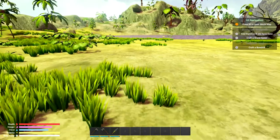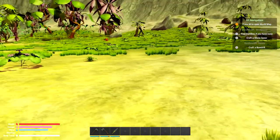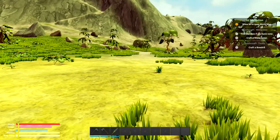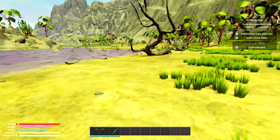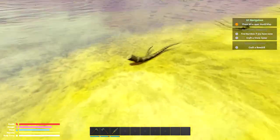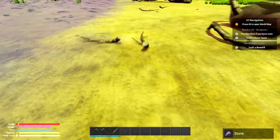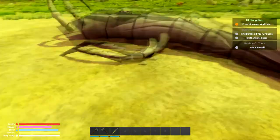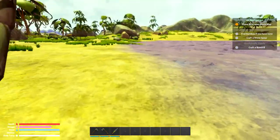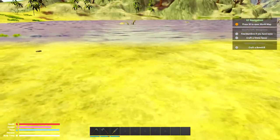Now I need to make a staff: right click on a branch while the hatchet is equipped, then make staff. Now I have a knife! Let's equip that. If I go to the survival crafting menu with a knife equipped — empty water gourd is available. You don't have to wield the knife — you just have to have it equipped down on your back. I need to stand next to the water to fill the gourd.